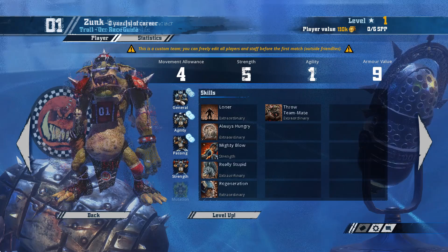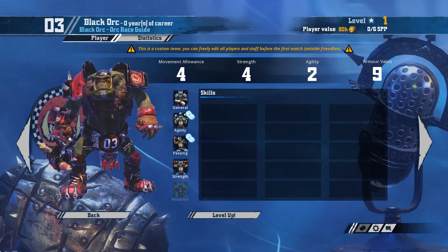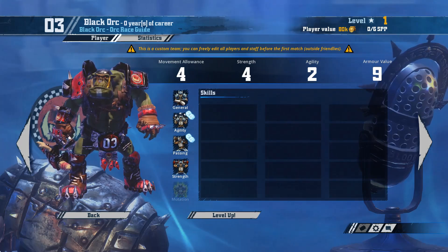Black Orcs — these guys are the rocks of the team, with 4 on offer. They possess a strength stat of 4, which is above average, and these guys generally find punching the opposition pretty easy. They've got both strength and skill access at their disposal, so block, guard, and mighty blow are available on normal skill rolls, making them very effective when leveled slightly. They do have their drawbacks however — with agility 2 and movement 4, it can be slow getting off the ground via scoring touchdowns, and they do not start with the block skill, so getting casualties early on can be somewhat haphazard.